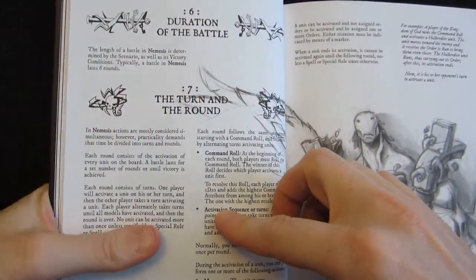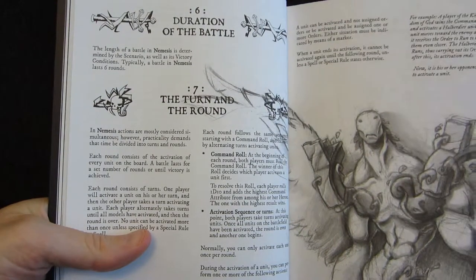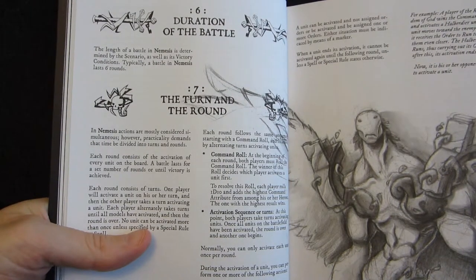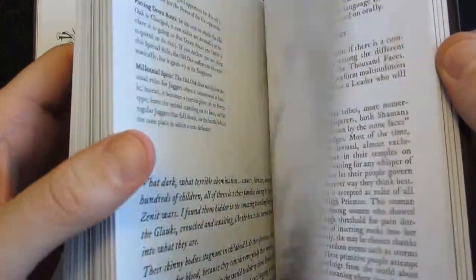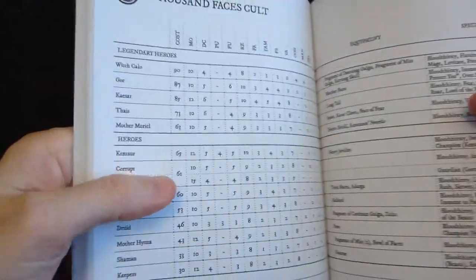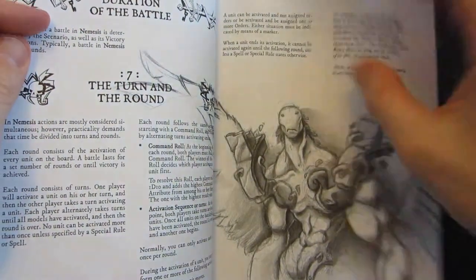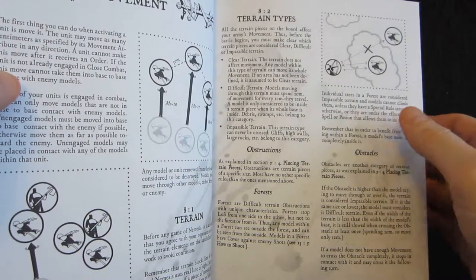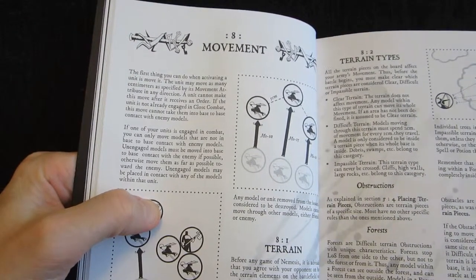For the turn structure: they play in rounds with alternating activation. You roll initiative at the beginning of each round and the winner chooses who activates first, then you alternate — one unit, then the other, and so on. I haven't found any abilities that interfere with the activation order the way Malifaux does, but the basic rules do have cases where you can sort of interrupt the normal order of activation to react to things other units are doing.